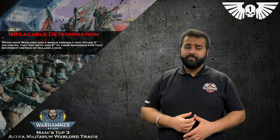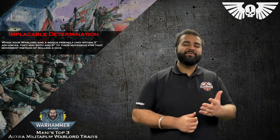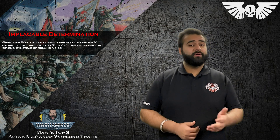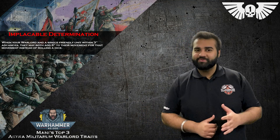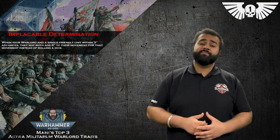They're a beat stick — strength seven, minus one, flat two damage is really nice. But they're fairly unreliable at getting there. If you roll a one for the advance they're moving seven inches, roll a two they're moving eight inches, and you can't order them to move move move. But with Implacable Determination, your Warlord advances and you pick the Bullgryns as the friendly unit within three inches — the Bullgryns are going to move 12 inches guaranteed. Having that unit move 12 for one or two turns gets them right into the middle of the board — two turns and they're in your opponent's deployment zone.